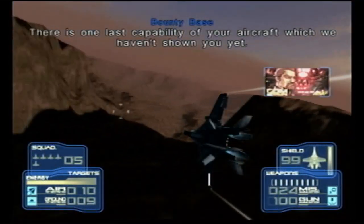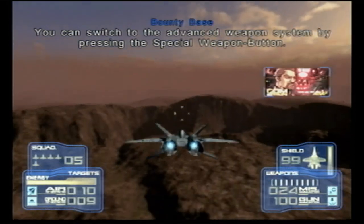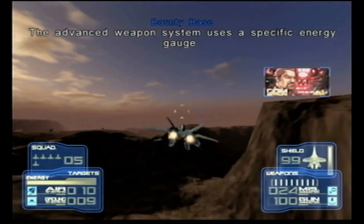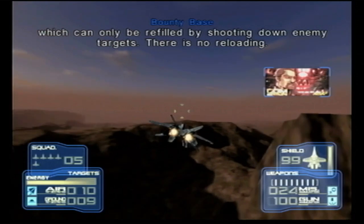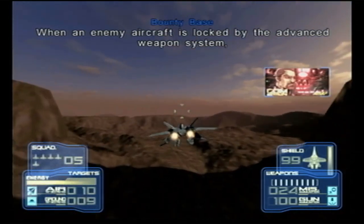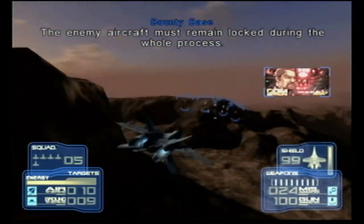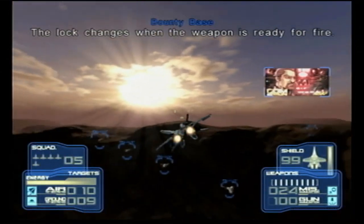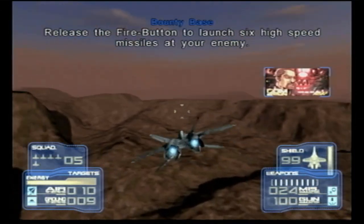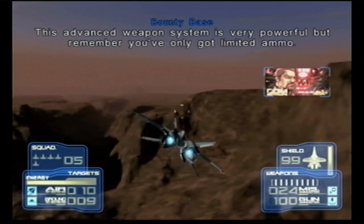There is one last capability of your aircraft which we haven't shown you yet. You can switch to the advanced weapon system by pressing the special weapon button. The advanced weapon system uses a specific energy gauge which can only be refilled by shooting down enemy targets. There is no reloading. When an enemy aircraft is locked by the advanced weapon system, hold down the fire button to prepare for fire. This may take a few seconds — the enemy aircraft must remain locked during the whole process. The lock changes when the weapon is ready to fire. Release the fire button to launch six high speed missiles at your enemy. This advanced weapon system is very powerful, but you've only got limited ammo.